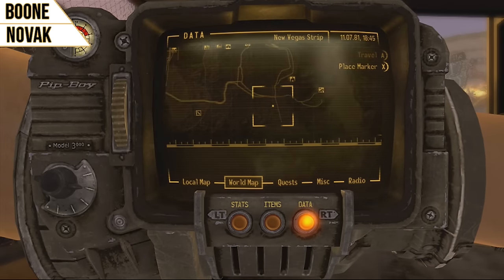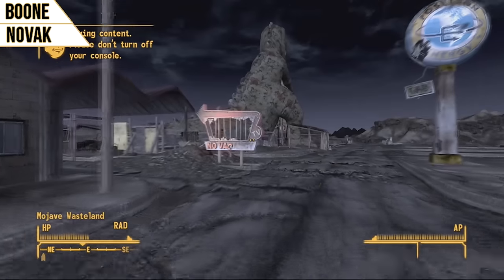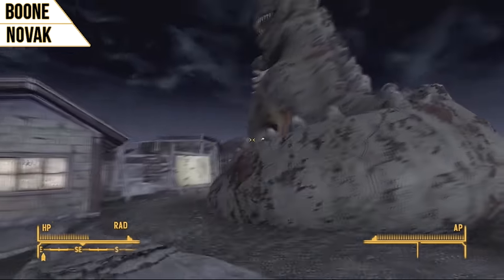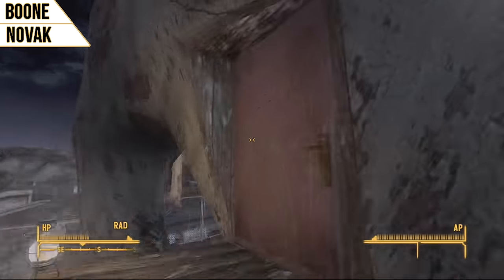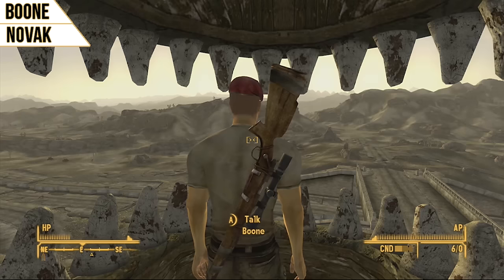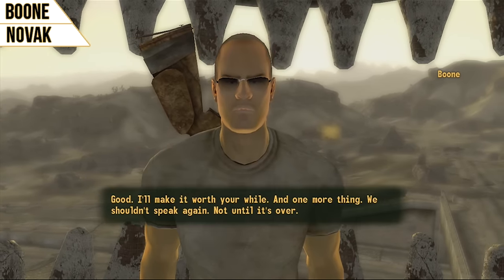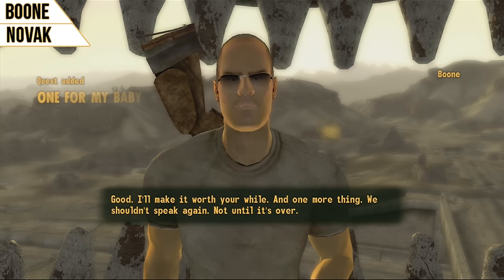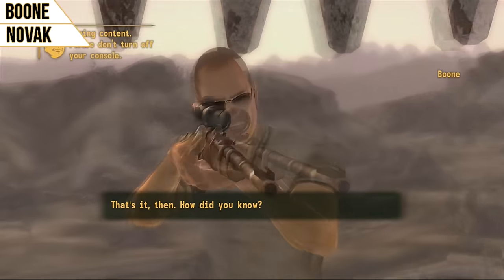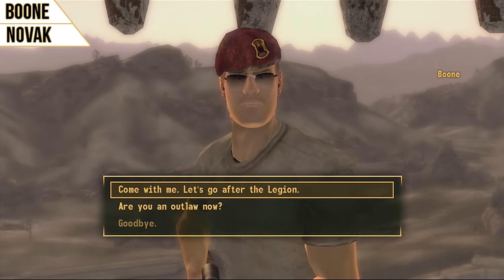Now we're going to move on to Boone. You'll find him in Novak, and he is a really untrusting type of companion. The first time you meet him, you're going to have to go through a lot of talking just to get him to give you the quest 'One for My Baby,' which you'll have to complete before you can ask him to come with you. And even after you complete it, you'll still have to go through a lot of speech to ask him. Once he joins you, you'll have the perk Spotter, which makes it a little easier to aim over long distances or at night. It comes into play more if you pair him with ED-E, because then it's easier to aim and enemies are easier to detect — so they're a good combo.